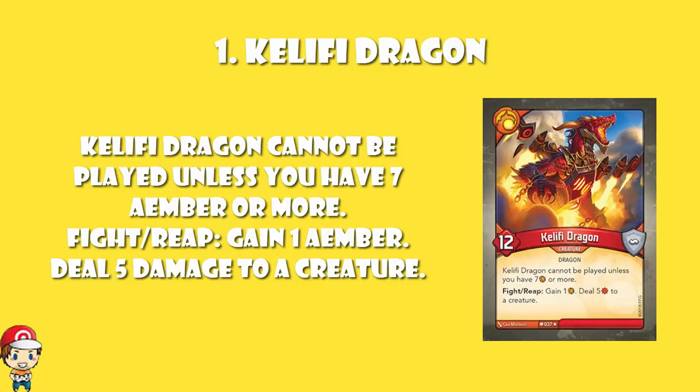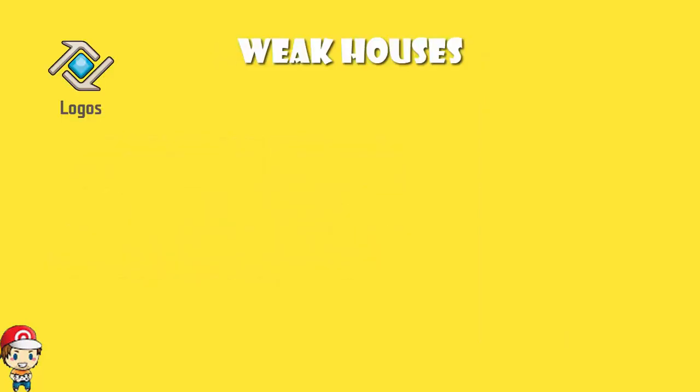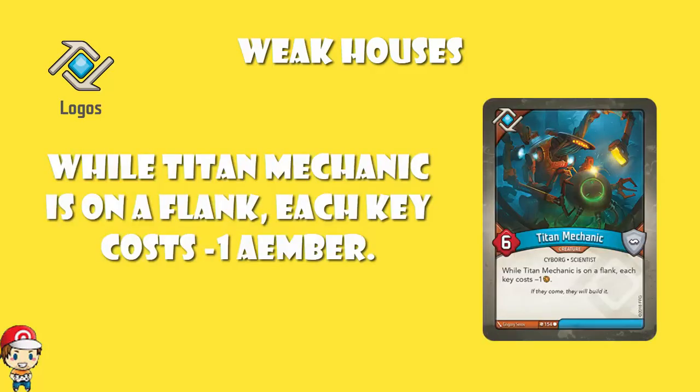Now, this is the point in the video where we have to say commiserations to a bunch of houses. Logos — they cannot do any better than 6, and there's only one of them. Titan Mechanic is the biggest, baddest creature in the Logos house, and it's got 6-power. Now the good news is, if you've got it on a flank, each key costs minus 1. I have a deck with 3 of these — if I can get 2 of them on the flanks, you're forging keys for 4. Although as soon as they're both on the flanks, you can't play any other creatures. But sometimes it's worth it, ladies and gentlemen.